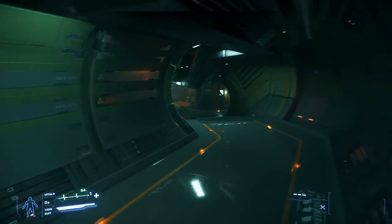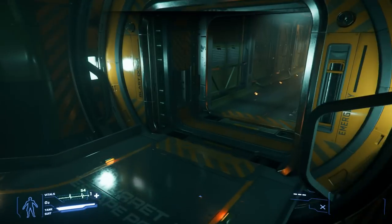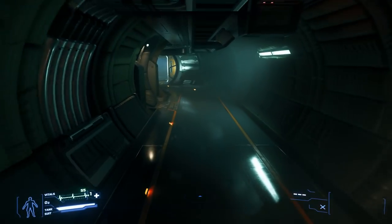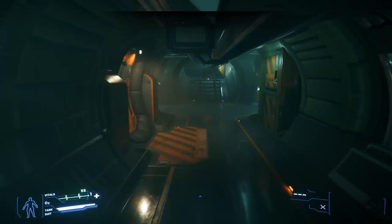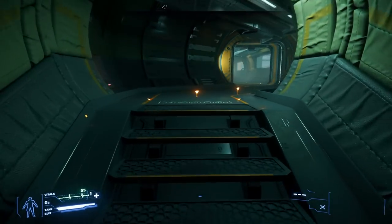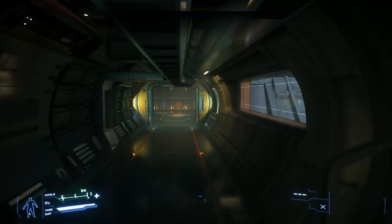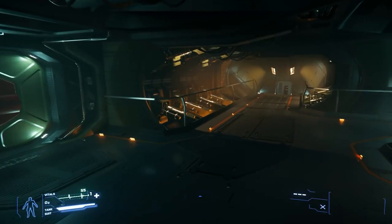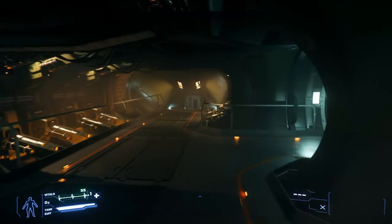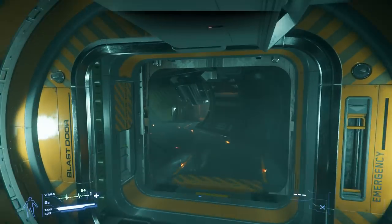I've been waiting a bit to play this game. What we're in right now is the Hammerhead Corvette — I believe the first Corvette they've added to the game. I thought I would make a tour video, so bear with me and pray that I don't fall asleep in the middle of making this video. The Hammerhead Corvette is a fleet protector, meaning you keep it with the fleet to shoot down bad things coming towards it.